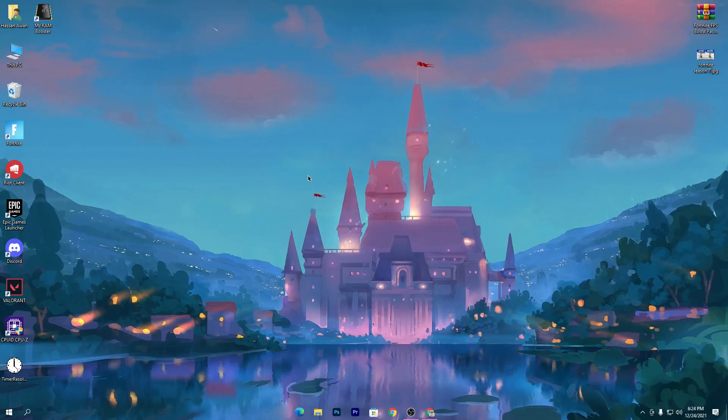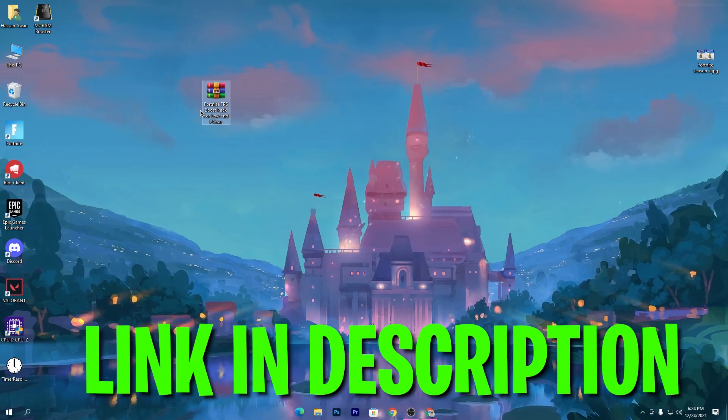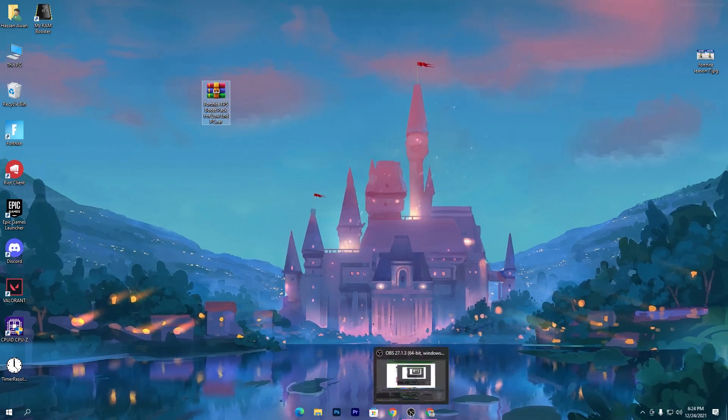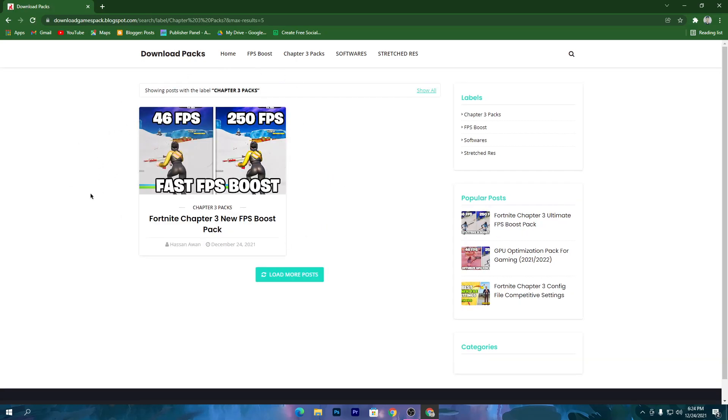Without wasting time, let's go straight into this. First of all, you need to download the Fortnite FPS boost pack for low-end PC. The link is in the description of this video. Go into the description and it will take you to a website. Go to the tab which is the Fortnite Chapter 3 pack and click on the Chapter 3 packs button.